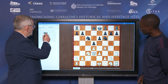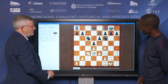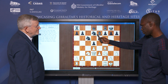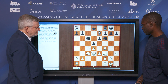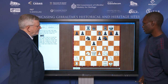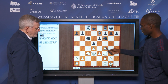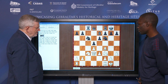So H3, very logical. Bishop E7, Knight F3 — all these are very natural moves. And here your opponent played Knight D7. I was quite not expecting this move. What did you expect? I expected maybe Rook C8, to try to occupy the open file, or rather Bishop D6, just to try to exchange the Bishops. But Knight D7 was quite a surprise.